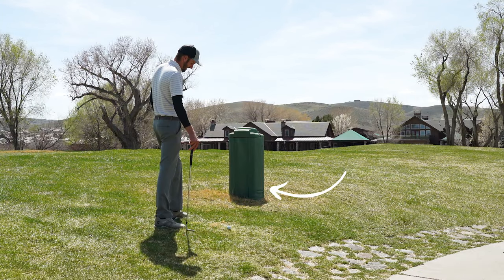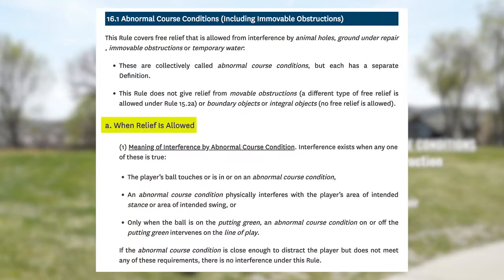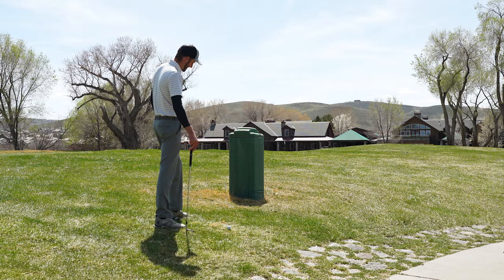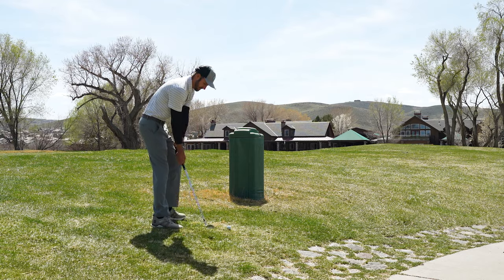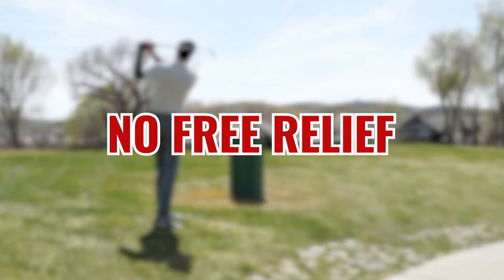This control box is no different than a sprinkler head or a cart path. It's an immovable obstruction, which is one of the four abnormal course conditions. So you would only get relief if it physically interferes with your lie, your stance, or your swing. And when I simulate making my next stroke, I don't have physical interference with any of that. So unfortunately, there is no free relief.